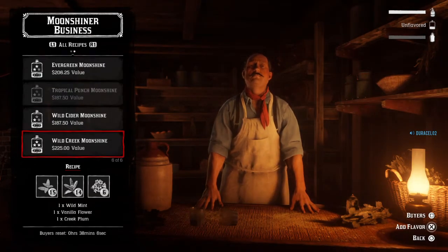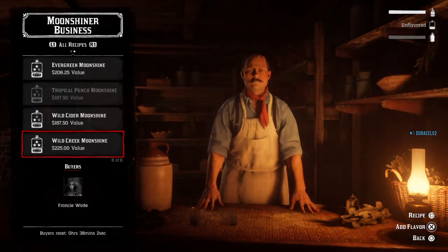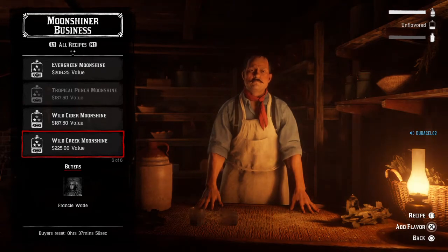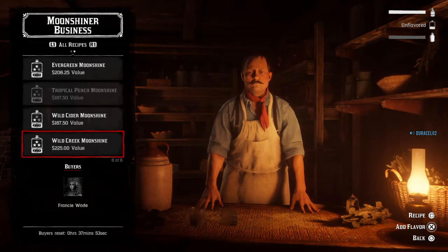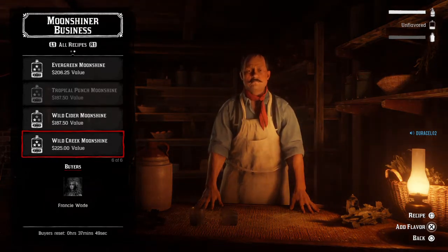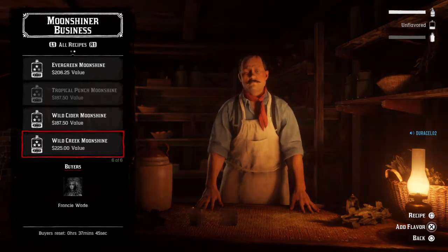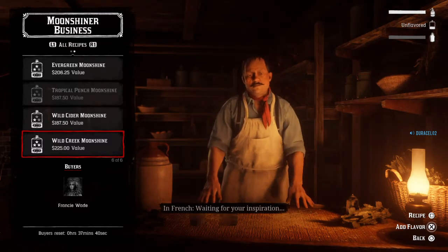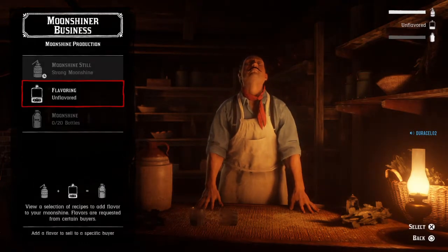These are just the requests I have right now — tropical moonshine at $187. I also have berry, evergreen moonshine, wild cider, and wild creek. I'm probably going to go with the wild creek. The reason I'm not starting it right away is the buyers reset in 38 minutes. Since it takes about an hour to produce 20 bottles of moonshine, I'm going to wait until the buyers reset so I won't have to sell for a cheaper price.